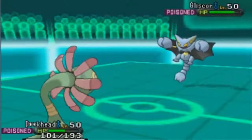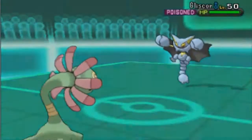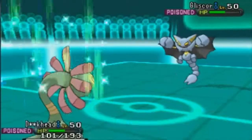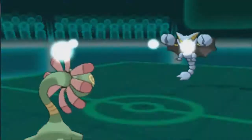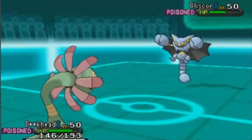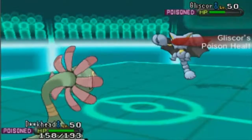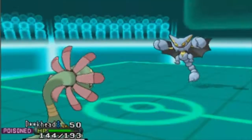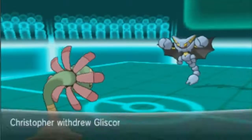He's going to go for the Roost, I knew he was going to do that. So I decided to go for the Giga Drain one more time to get the super effective hit on him. After that, I really had to switch because the poison would just kill me so fast. He goes for the Roost, gets some HP back. The Giga Drain, even though it's super effective, still isn't going to do even half. I can't really do much to this thing anyway because he's just going to Roost up and stall me out. So I have to switch out right here.